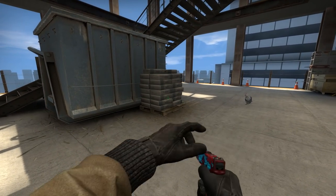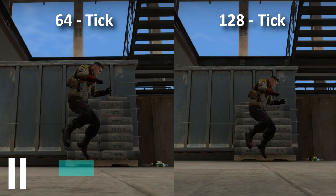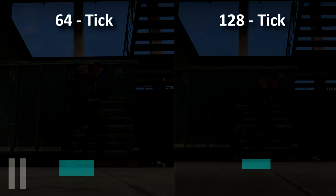So what is different between these two heights? When falling next to the sandbags, the tick rates are almost in sync for the last update of your velocity, so you have almost identical velocity before you hit the floor.